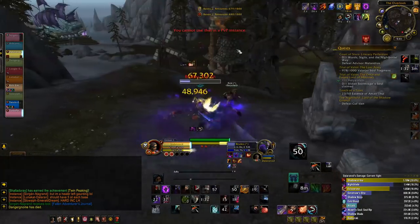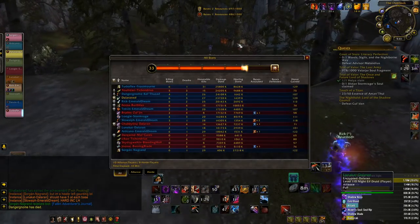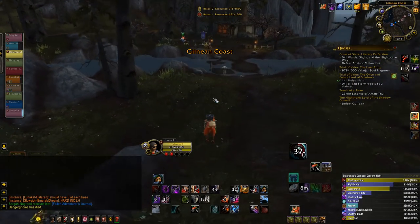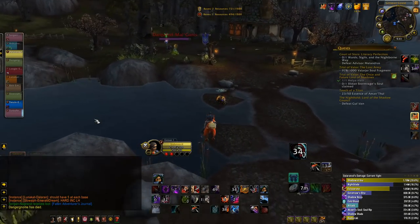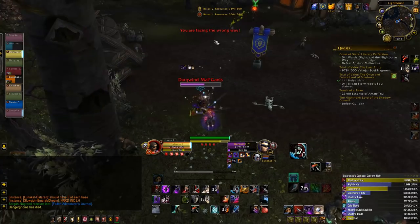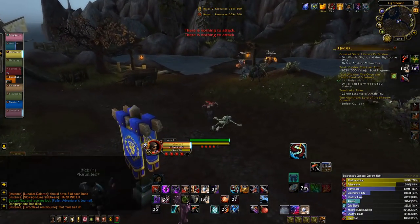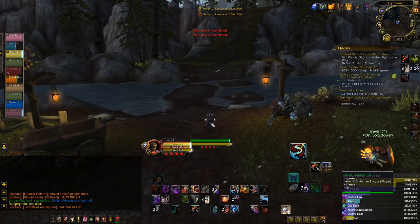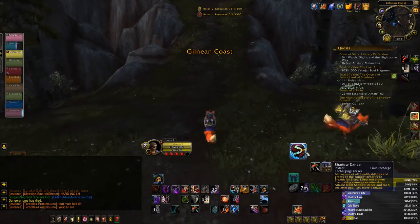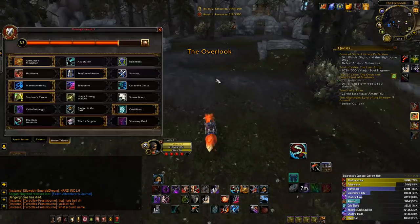If a dev were to go out and say 'Thief's Bargain is broken — we'll redo it and remove the 20% damage increase component,' that'd be fine. Or if they were to confirm it actually does give 20% more damage, that's fine too — then we might see Subtlety Rogues literally one-shotting in BGs and maybe even arenas. Currently Subtlety isn't in a bad position, and Thief's Bargain isn't a talent most use. Phantom Assassin is still a better option, allowing more control, sustained damage, and more chances to use Shadow Dance — which gives energy and combo points that feed into finishers for even more energy.